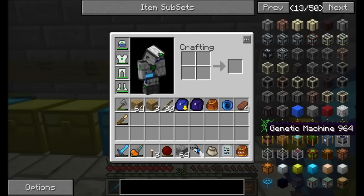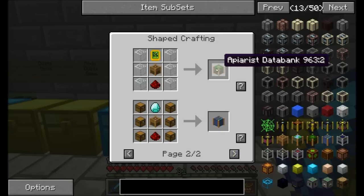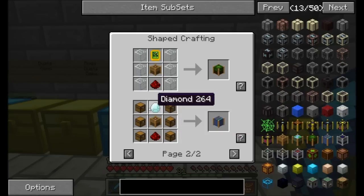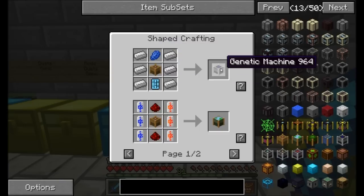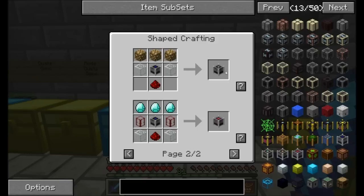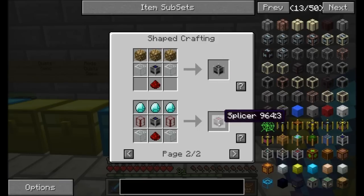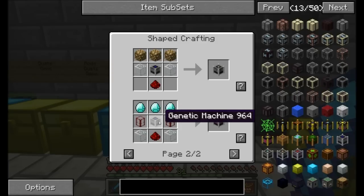On the screen are all the Extra Bees blocks — the ones that allow you to do all kinds of manipulation of your bees' genes and traits. The tier one machines have a bronzish color and are all made using the Apiarist machine. There are three: the genetic machine, which is tier two, the acclimatizer I just showed you, the Apiarist databank, and the indexer. For the genetic machine, you upgrade the Apiarist machine using a basic circuit board and some iron. It can eventually be upgraded to a tier three advanced genetic machine. That one allows you to craft the gene pool, the sequencer, and the splicer. The sequencer and splicer are okay, but I usually skip them. The gene pool is the very important one — we definitely want to get that.